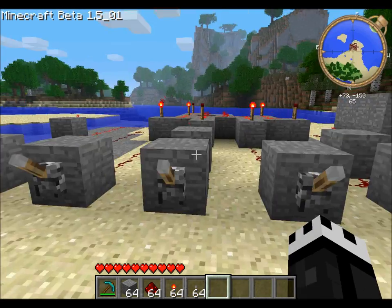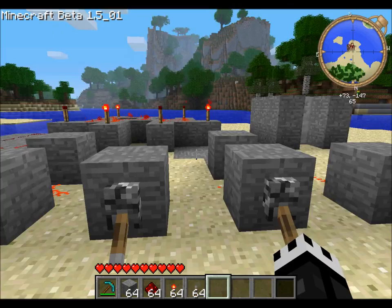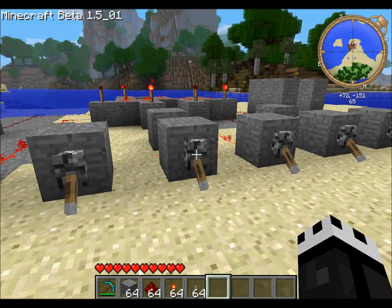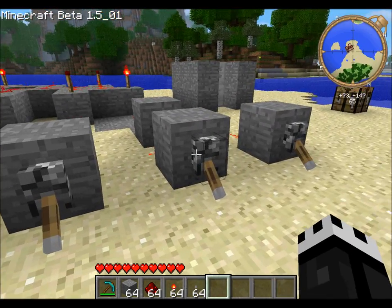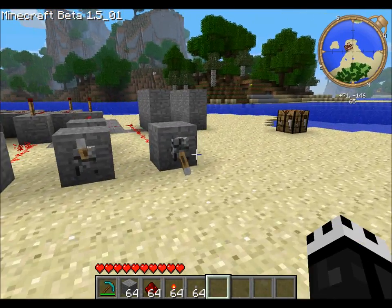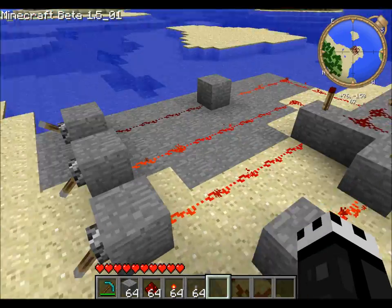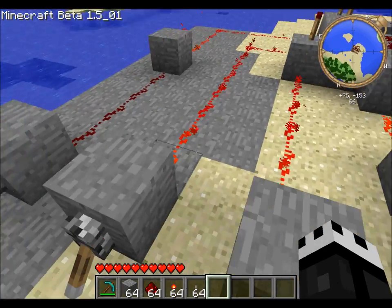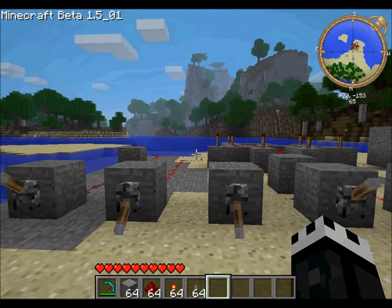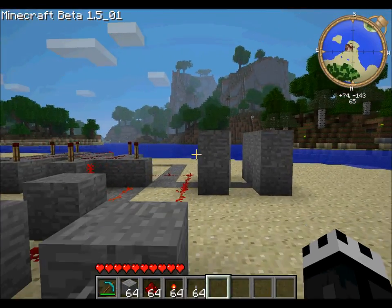Now it's a lot harder to open it. Let's put them all back in a normal position. These three have to be up while the others have to be down. That is how you set a combination for it, and you can really set this in any way you want.